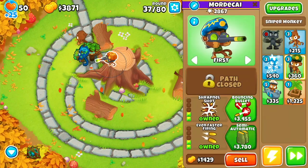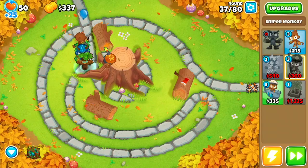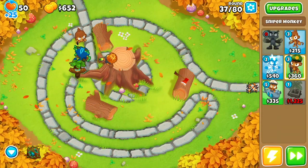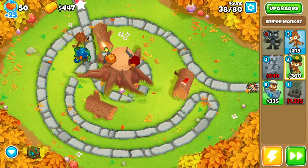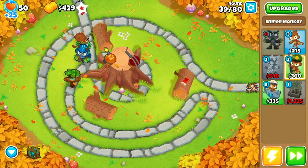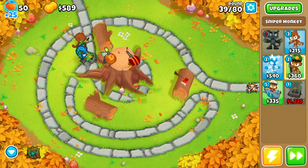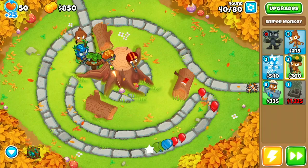I did not use any abilities this run, although on round 36 it did get a little close — if you want you can always throw down a Brambles. Now that our sniper is a 0-2-3, we place down another one on the right side of the stump and get it into a 1-0-2. The positioning of the snipers is kind of important as we are lining up the shrapnel from the first sniper to pop bloons behind it; the second sniper I just put a little out of the way.